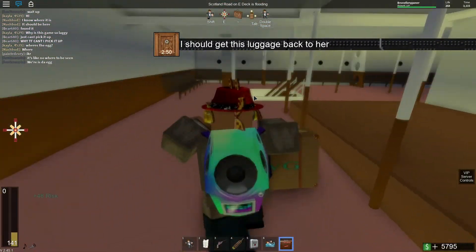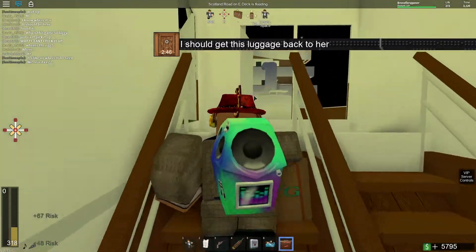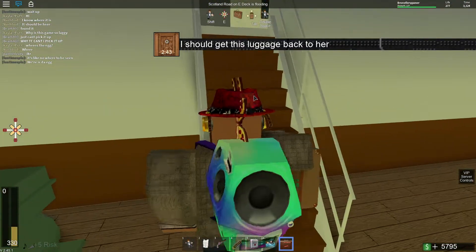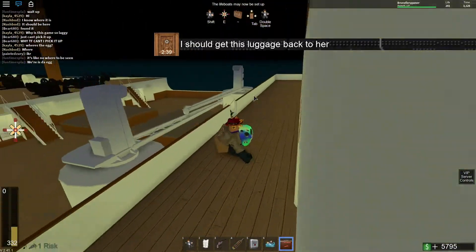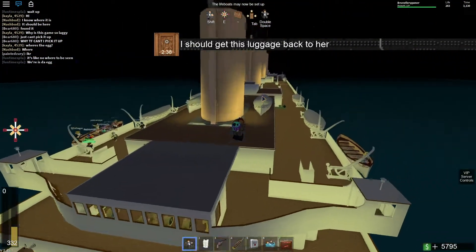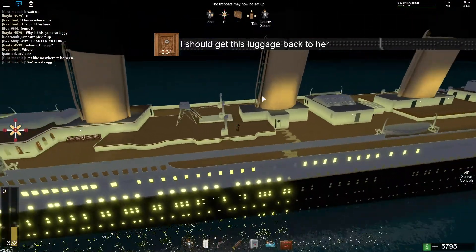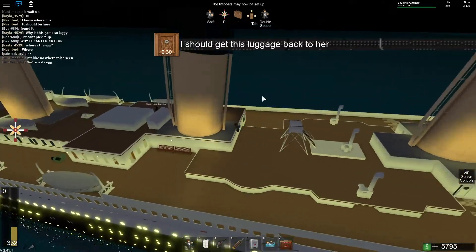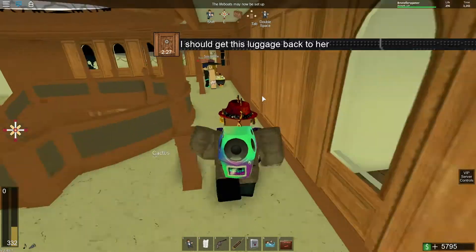Where is the luggage? There. I thought you were holding it. You need to accept the quest somehow — I don't know why you couldn't. Let me fly for a sec. There we go. Grand staircase, grand staircase. Where is that? Over here. Well, let me try — I think I can still do it if I get the entire — ta-da!